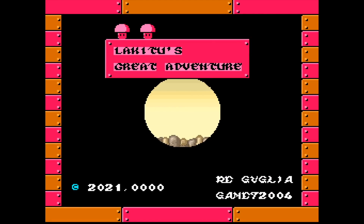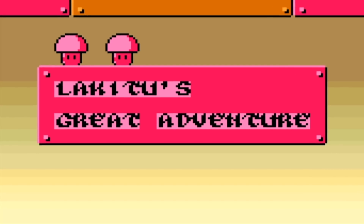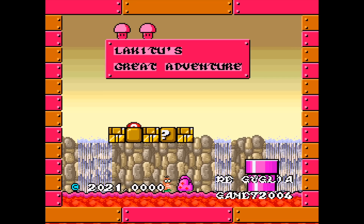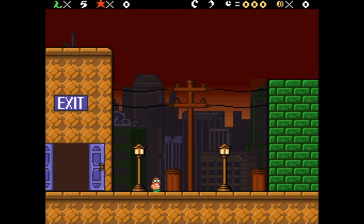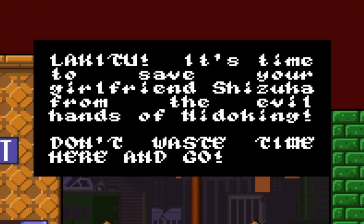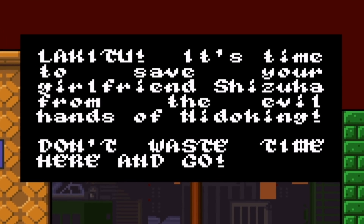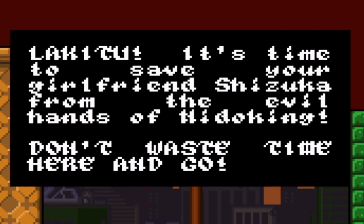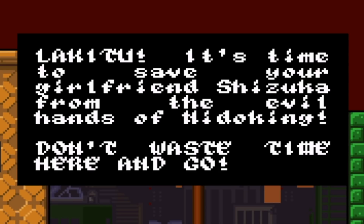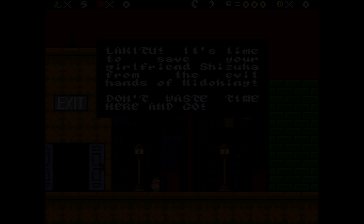Hey everyone, it's Darby from Balloon Television Games. Today I'll be checking out Lakitu's Great Adventure — a Mario World ROM hack where you get to play as a naked Lakitu. It looks insane! Story time: Lakitu, it's time to save your girlfriend Shizuka from the evil hands of Nidoking. It's hard to read this font, but nice and easy story — we're gonna go save our lady, our city's under attack, let's do it!